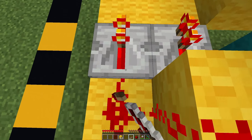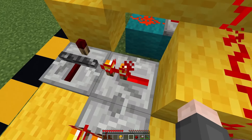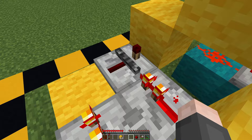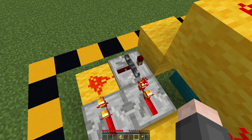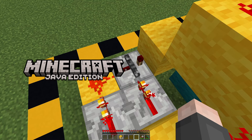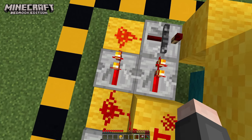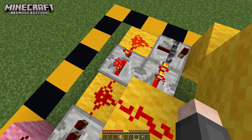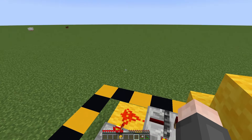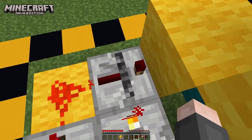We're going to be placing two repeaters like so. And then we're going to have this repeater facing this way. This repeater is powering this redstone repeater over here. Then you're going to want to place a redstone dust right here. Now the redstone repeater delays are going to depend on whether you're playing Minecraft Java Edition or Minecraft Bedrock Edition. If you're playing Bedrock Edition, keep these two at zero ticks and put this repeater over here to two ticks. However, if you are on Java Edition like I am currently, we're going to want this to zero ticks, these two to be zero ticks, and this to one tick.